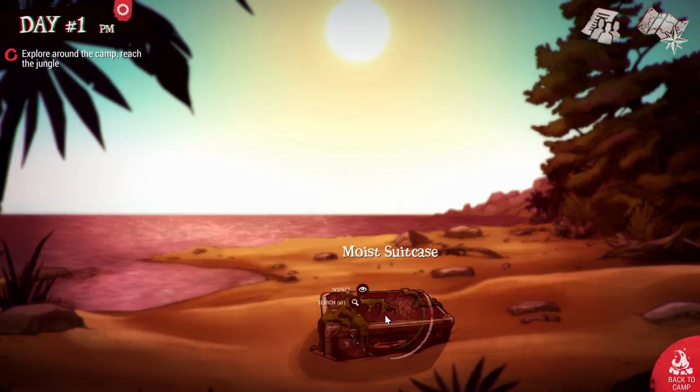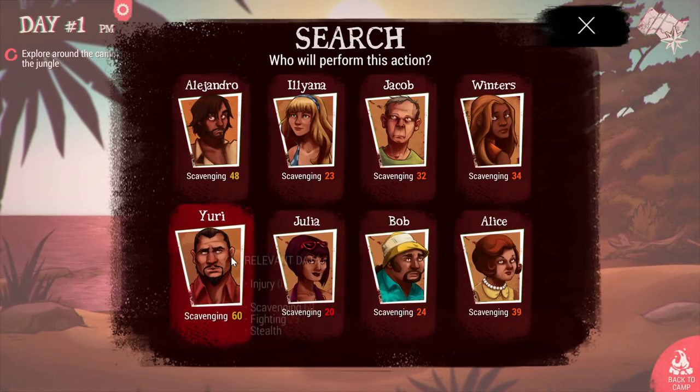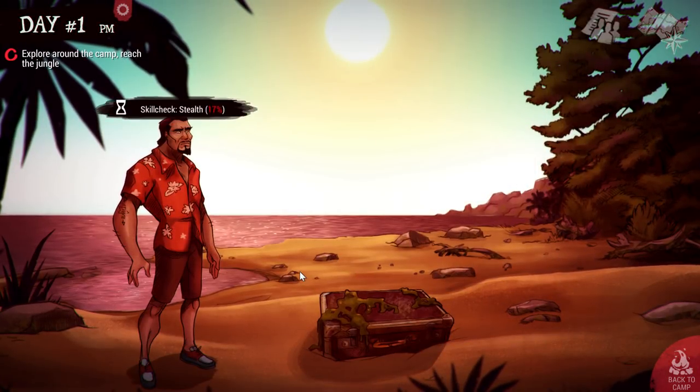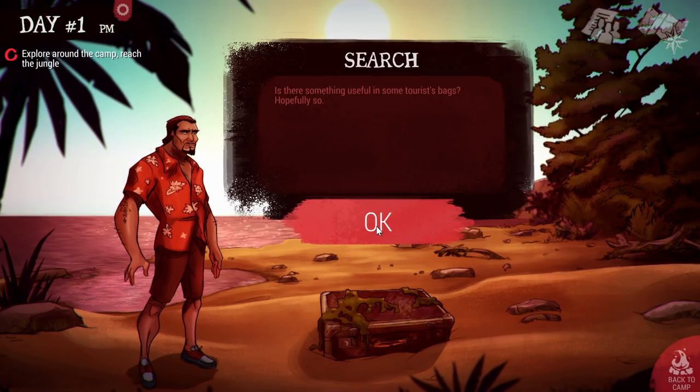You can always choose who to send on exploration — it's also a good way to gather resources. Yuri is good at scavenging, so you'd think to send him out there, but he's really bad at stealth. When you pick him, he gets a skill check for stealth, and he's almost always going to get attacked. But he's a good scavenger, so you'll get pretty good items — the tradeoff isn't terrible.